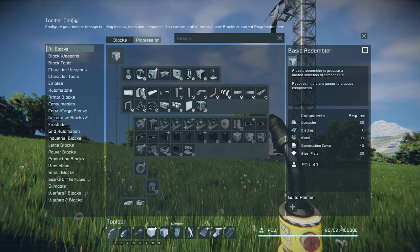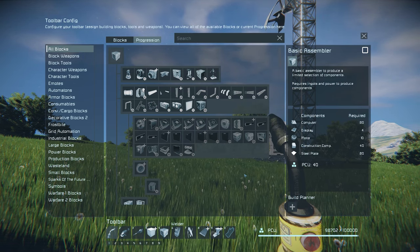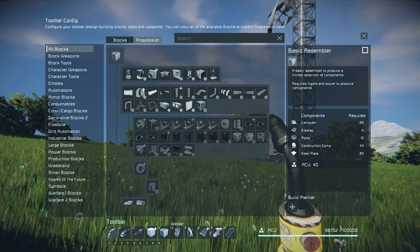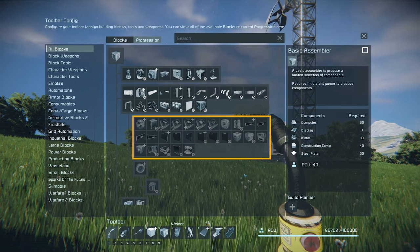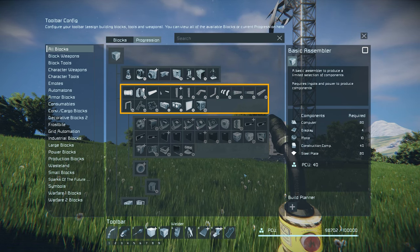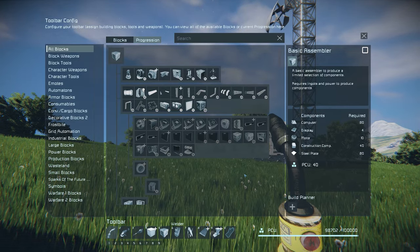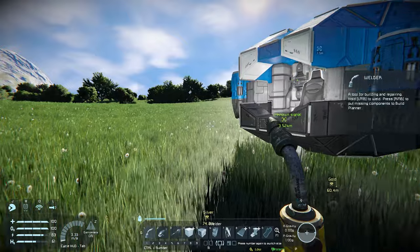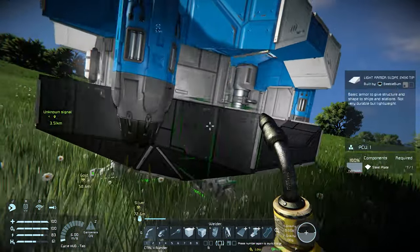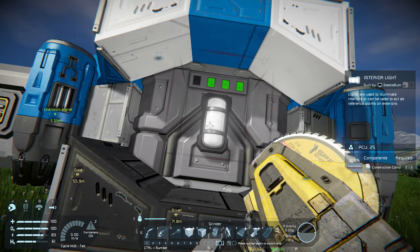As explained in episode 1, it is possible to disable progression in the advanced settings of your save, and this can be done before you start the save. Now if we would like to unlock certain building blocks, you can see they are blocked behind one of these blocks here, which means I need to build one of them to unlock the blocks behind it. There is a little trick to speed this up: grinding down some existing parts and then welding them up again. For example, on the back of my battery you can see the interior light, which was one of the blocks that would unlock the rest.